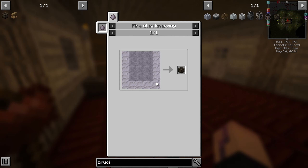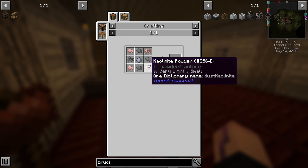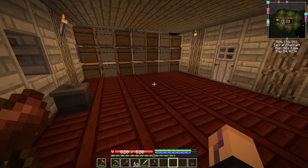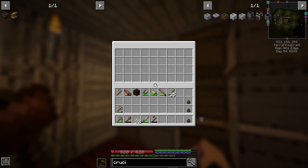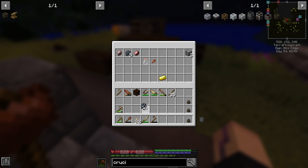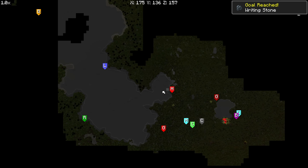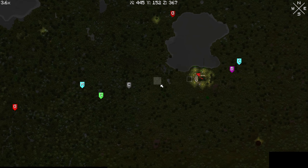We do need to get Fireclay for the Crucible, and for that we need Graphite and Kaolinite. These are things I had issues finding last series, but we actually found all of this already this series. I don't think I grabbed any Kaolinite though. We have a little bit of Graphite, but I don't think we grabbed any Kaolinite. We do have it marked on the map, so I'm just going to have to head over there.